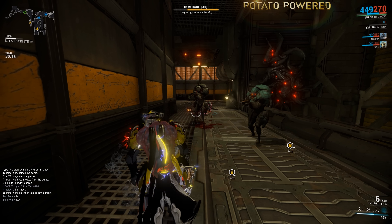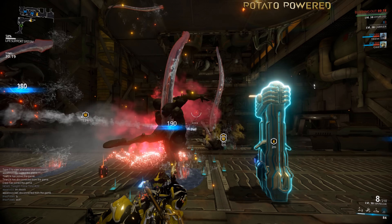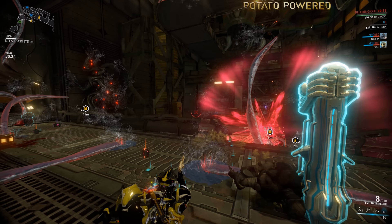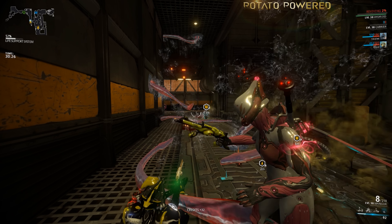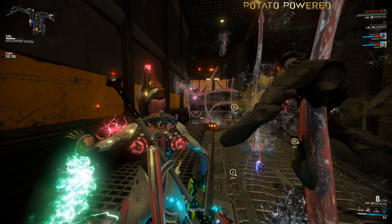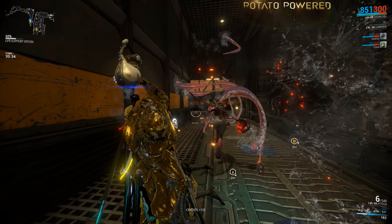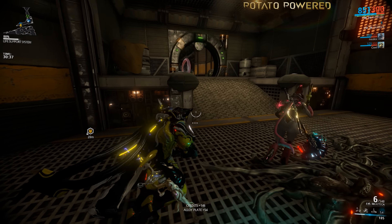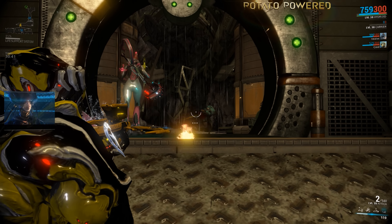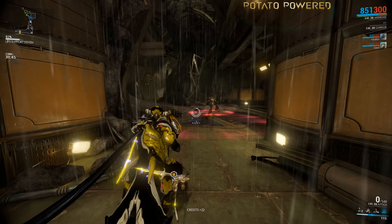His final ability and ultimate is called Tentacle Swarm, where Hydroid summons a creature from the depths to slap and tickle all enemies in his radius — basically a load of tentacles that pick up enemies and throw them around. It looks a bit weird at first depending on your color choices. It is pretty powerful, but I have had enemies just walk right through it, so it may have a limit on how many it can grab, similar to Vauban's Bastille. I'll need to test it more.